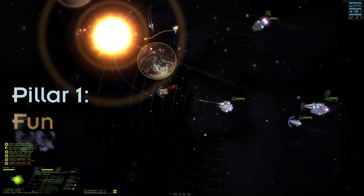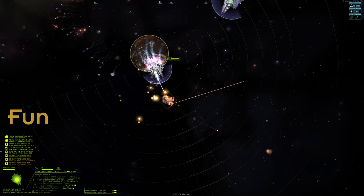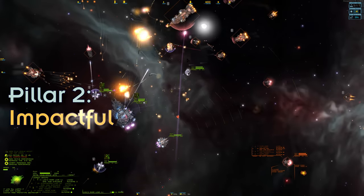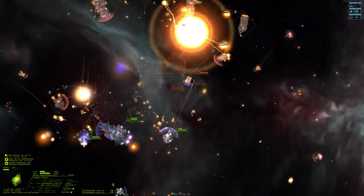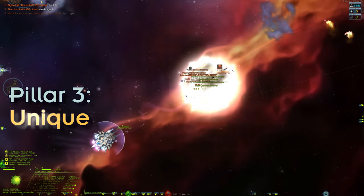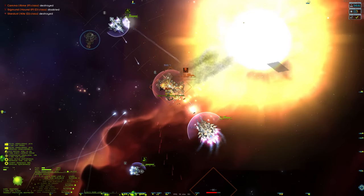Pillar 1: The ship must be fun. Designed with the player in mind, the ship must be satisfying to use. Pillar 2: The ship must be impactful. Its presence on the battlefield must be felt, and including it into a fleet will have a noticeable effect. Pillar 3: The ship must be unique. It must fill a role and avoid redundancy within the fleet.